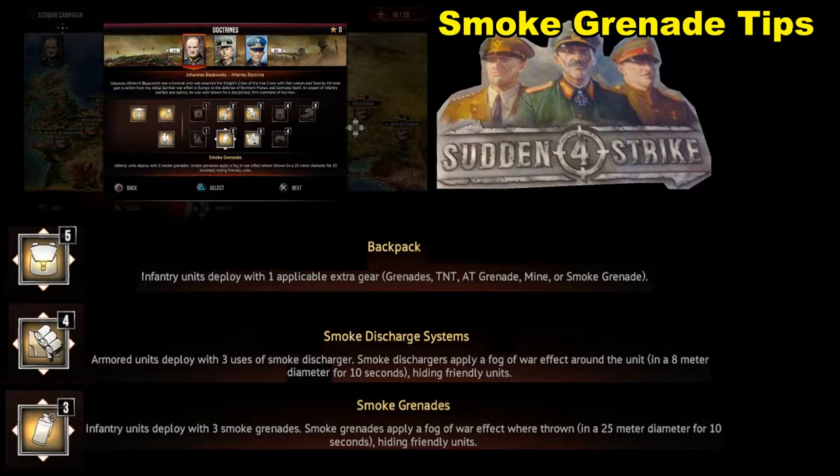If you look here, there are three different campaigns: German, Soviet, and Allied. We have the German campaign up right now and we're looking at the infantry doctrine, but there are three different doctrines you can choose. The main thing I want to discuss is what's on the screen. On the left here are items that you automatically get when you select the specific doctrine.